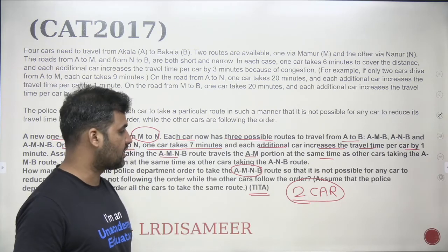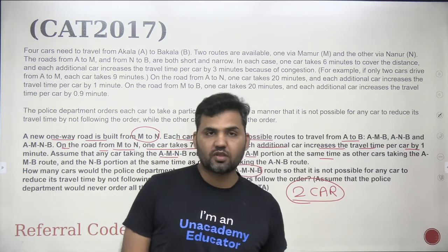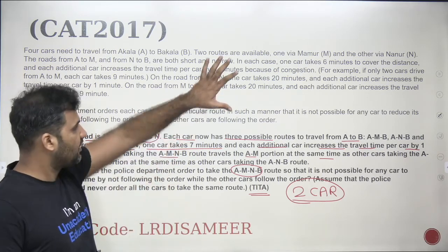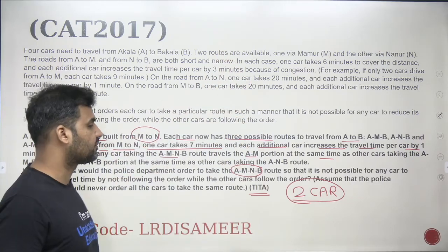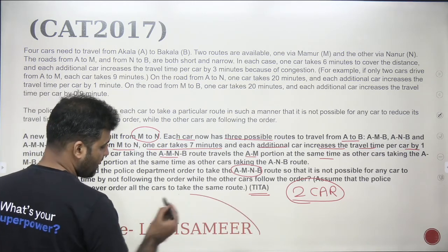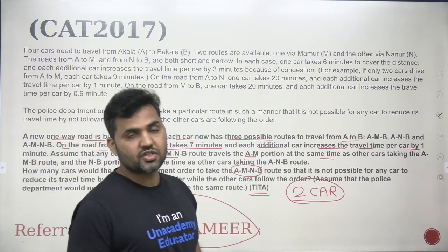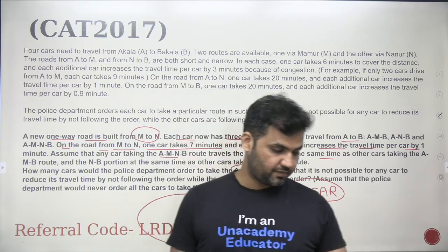The answer to the question — how many cars should take the A-M-N-B route — is two cars. If the question asks how many cars use the A-N-B route, the answer is one car. That's question number three done. Question number four will be discussed in the next video. Thank you for watching — the concept is straightforward once you work through the cases.